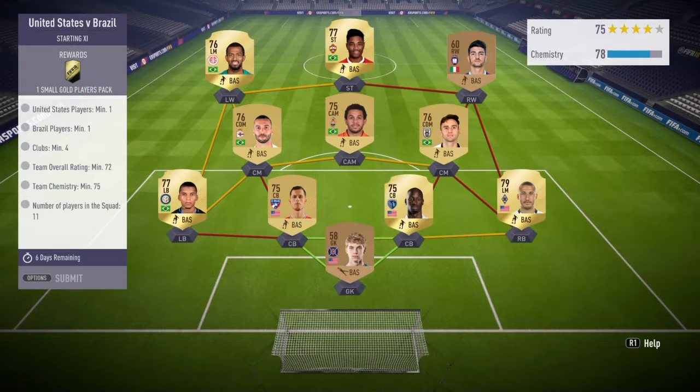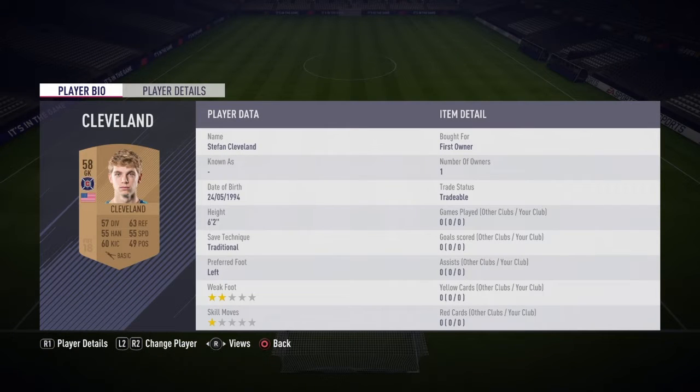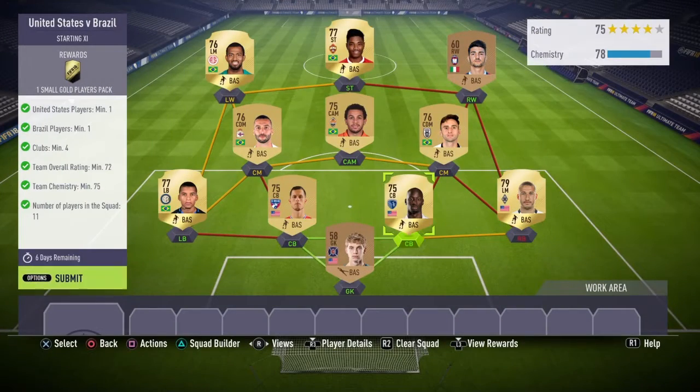Claim that reward. Now we have United States v Brazil. We need one USA player and one Brazil player, a minimum of four clubs, 72 team overall rating, and 75 chemistry. In goal will be Cleveland, Johnson will be our right back.